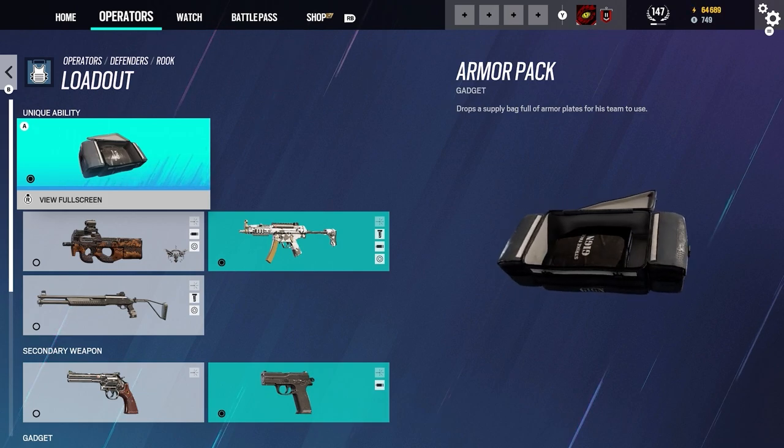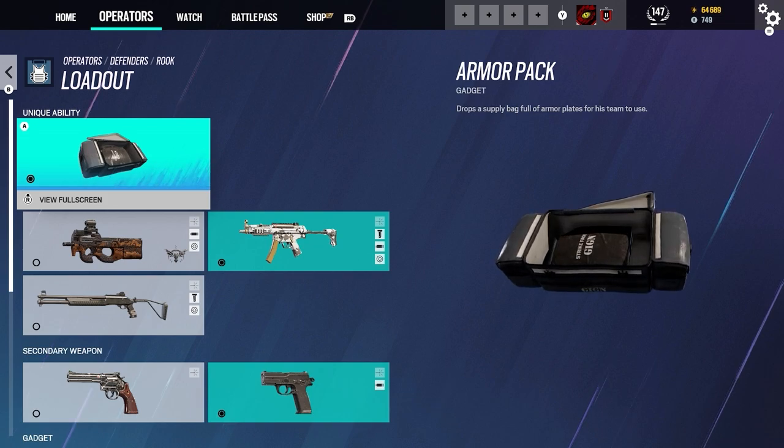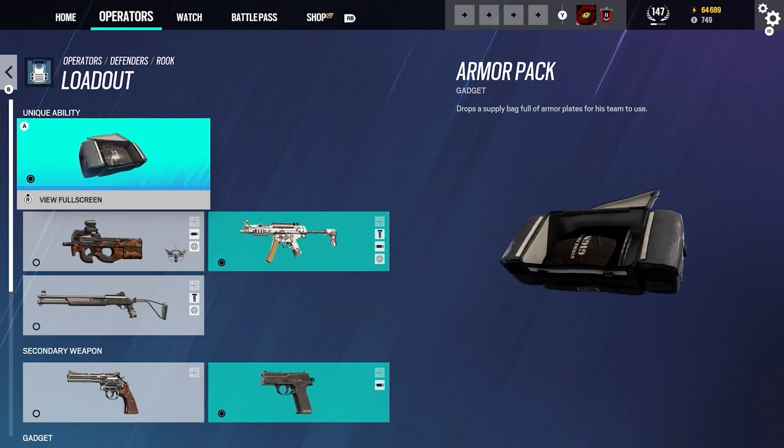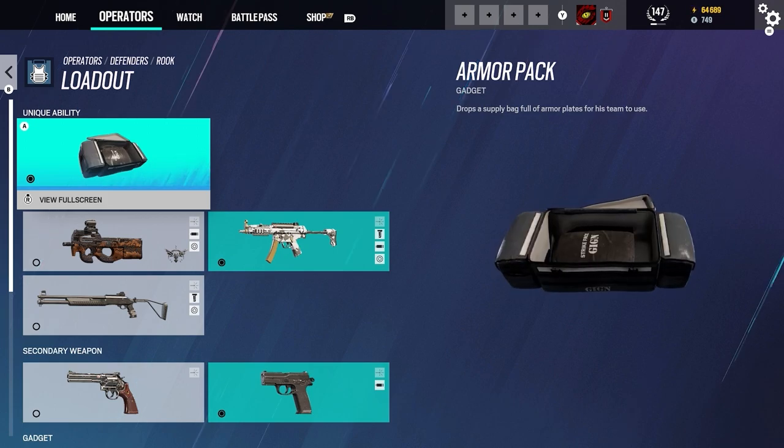For Rook's main unique ability, we have the Armor Pack. You drop a supply bag full of armor plates for your team to use — it's like a shield to help your teammates feel more defensive and supports their health. If you get downed by an attacker, you'll have the ability to revive yourself with this. It's a pretty good reason to take Rook on defense. If any of your teammates don't have the Armor Pack, just lay it on the table and let them get it so that they'll be safe.